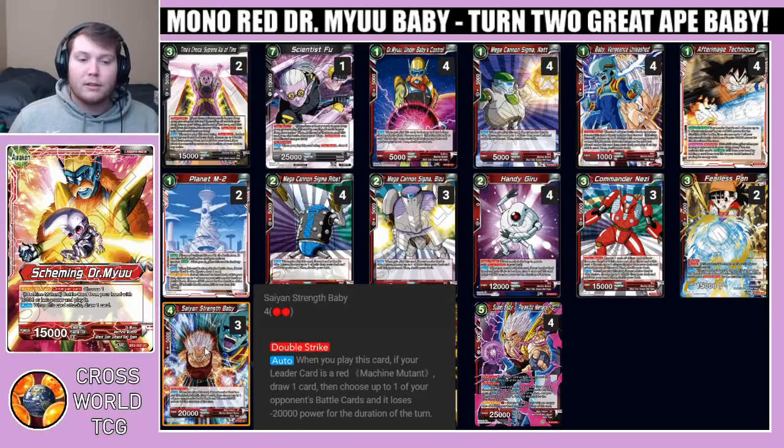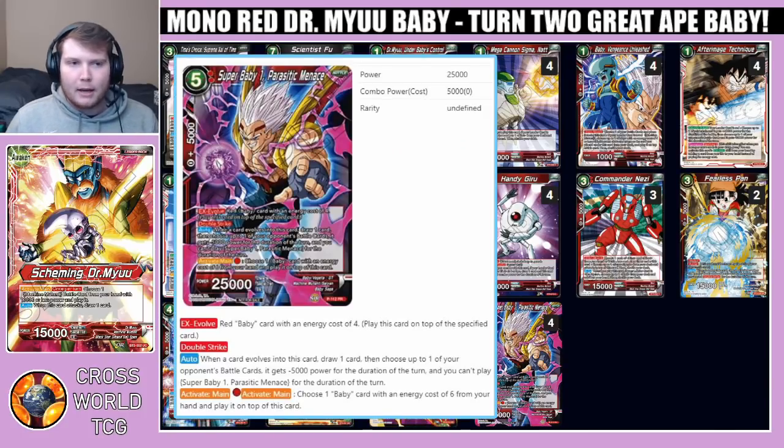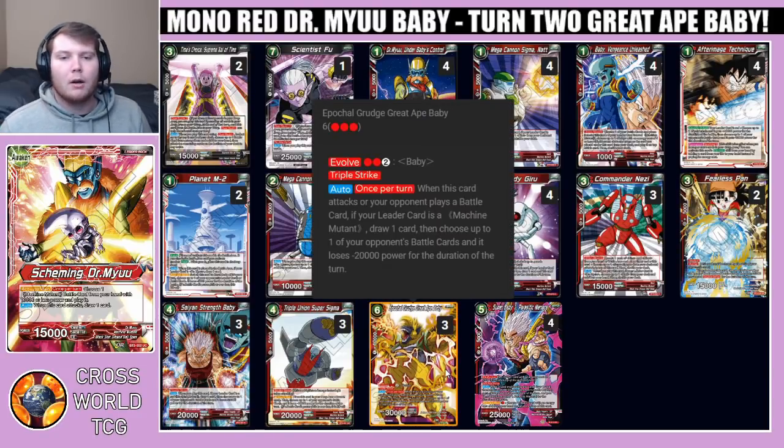That evolves into Saiyan Strength Baby — a four-drop double strike 20k. When you play this card, if your leader is red machine, you can draw one card then choose up to one of your opponent's battle cards and it loses 20k, clearing a threat when it hits the board. After that, you take the five-drop Super Baby One: Parasitic Menace and slap him down for free on top of your Saiyan Strength Baby, then pay the one red energy to evolve up into Epochal Grudge Great Ape Baby.